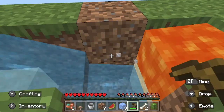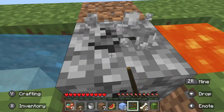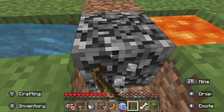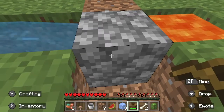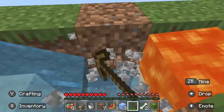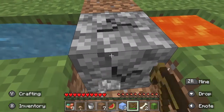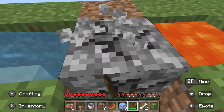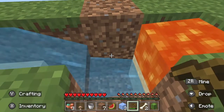Sticks, crafting table — we're gonna make a pickaxe to get the stone. In case you didn't know, cobblestone generators: whenever you break a block it comes back. There's also a chance it'll fall into lava.